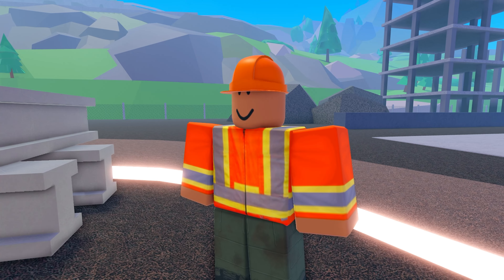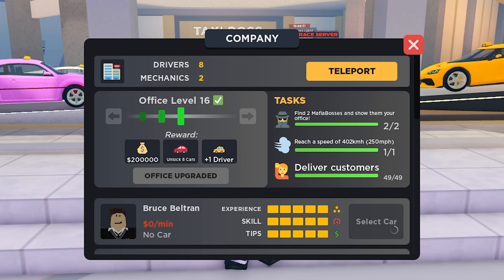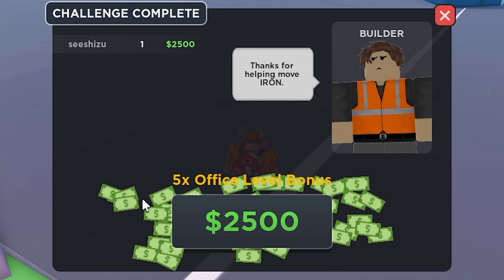There are also a lot of changes made with service events. Shopping Craze is now called Shopping Hype. Iron Delivery now has a meal office level bonus — if you have your office maxed out, you will receive 5 times the original amount. Of course, that depends on what office level you're at, so the bonus might be different for others.